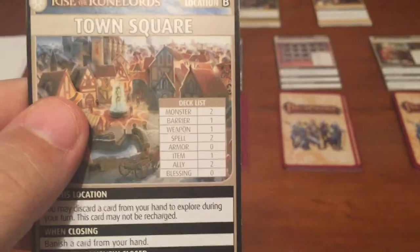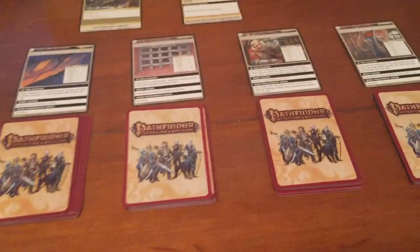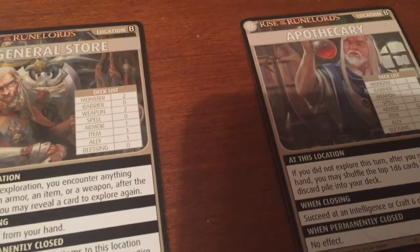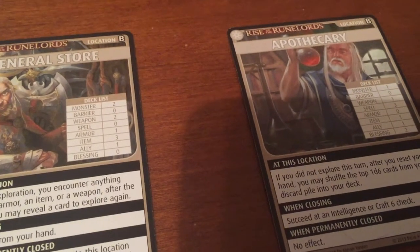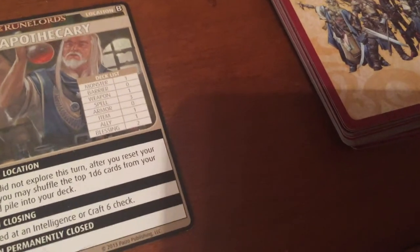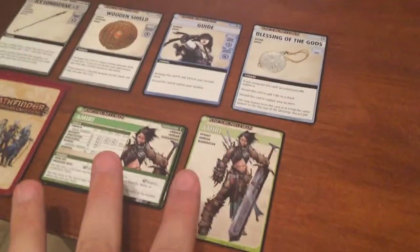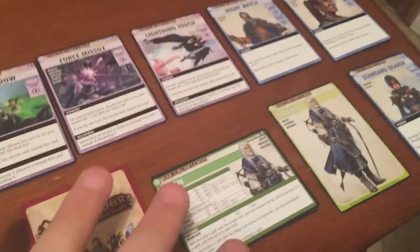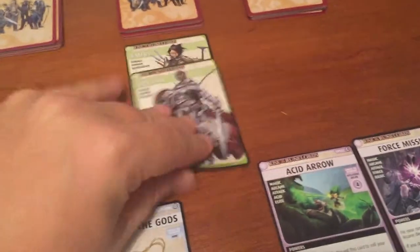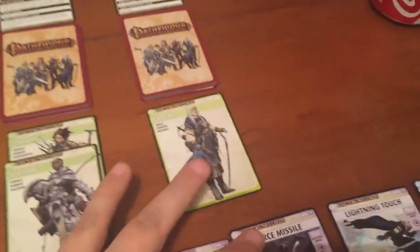The General Store might be a good place to start. It has quite a bit of items — two weapons, armor — not a bad place to try to get some gear before we start out. The Apothecary has spells. So I think we're going to start. We've got our normal setup: Amiri's first, then our Pally, then our Wizard. Amiri and Selah are going to the General Store, and Ezran is going to head to the Apothecary to try to get some spells.